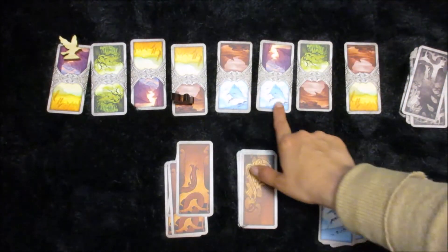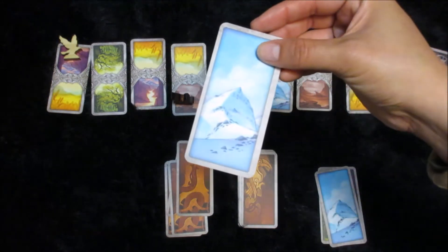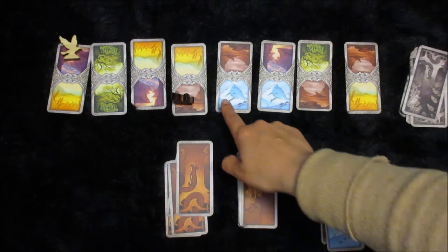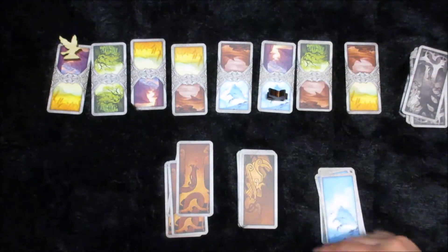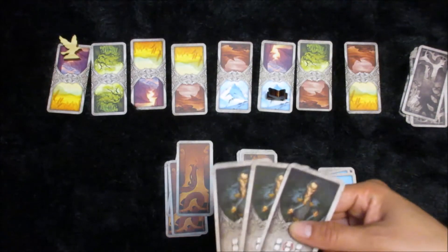If you have a pathway that has more than one card of the same type, and you play a matching card — for example a Snowcap card — then you can move your raven further across it because it all matches. So instead of just moving one space, you can move a few spaces ahead. Keep that in mind when you're playing the game.